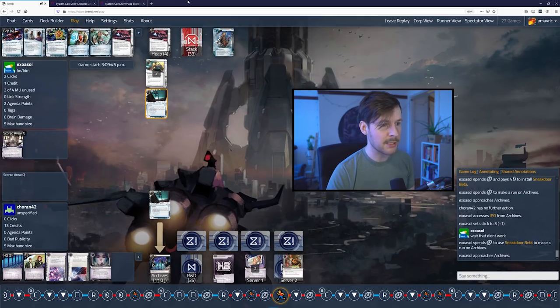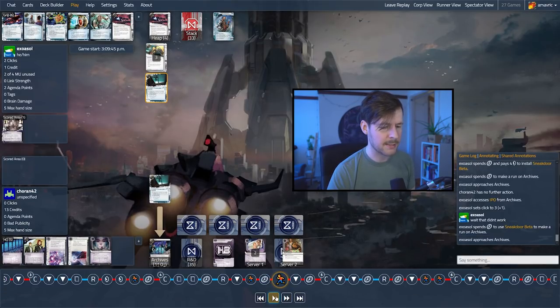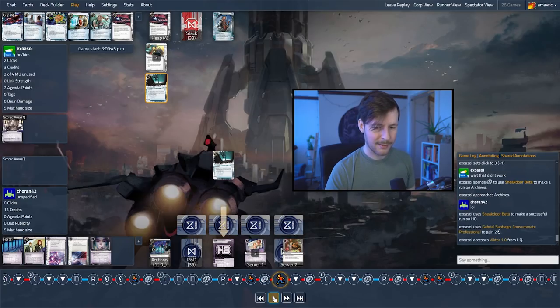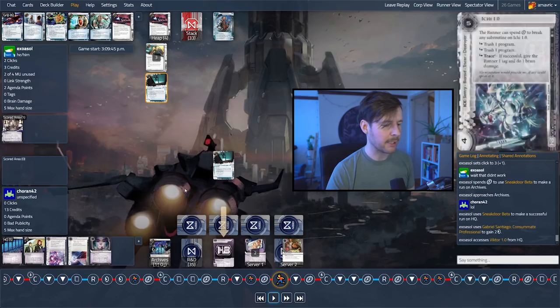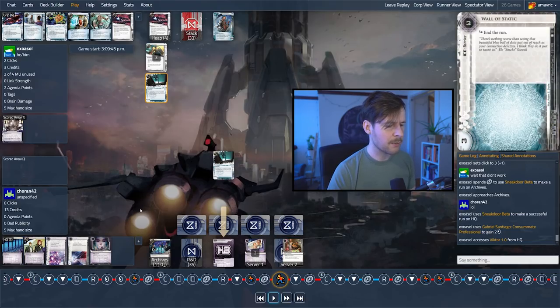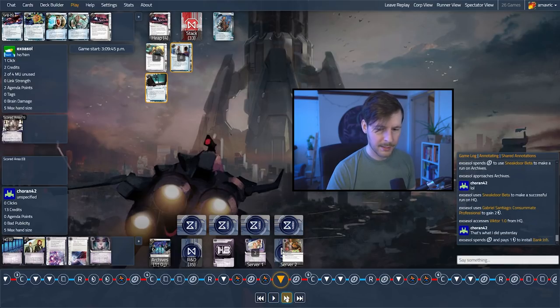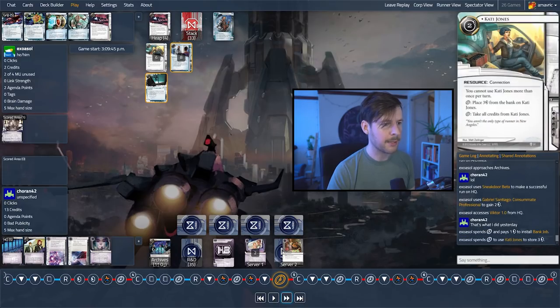And this is the first time we used Gabe's ability — we could have used it for the last three turns. But we're accessing from HQ, firing Gabe, and we now know there's a Victor in hand. I think the only two cards we've seen so far are the agenda, the Victor, and the Wall of Static. Now Koran can easily put an ice on Archives. We're going to install Bank Job last click and hit up Cady. Installing Bank Job from hand — it's nice to get it out, and they were going to have to discard anyway since they had two Abagnales. But putting Bank Job on the board honestly I don't love.